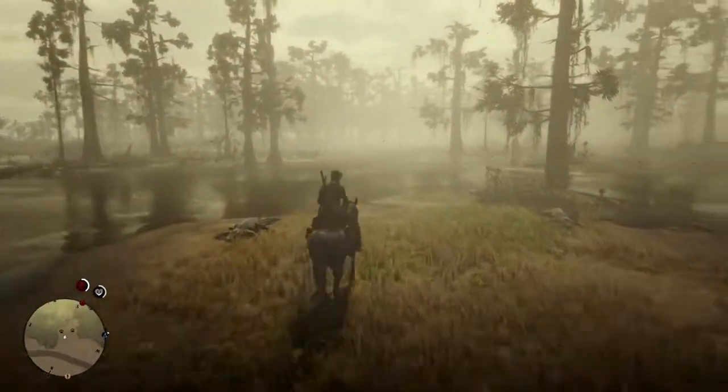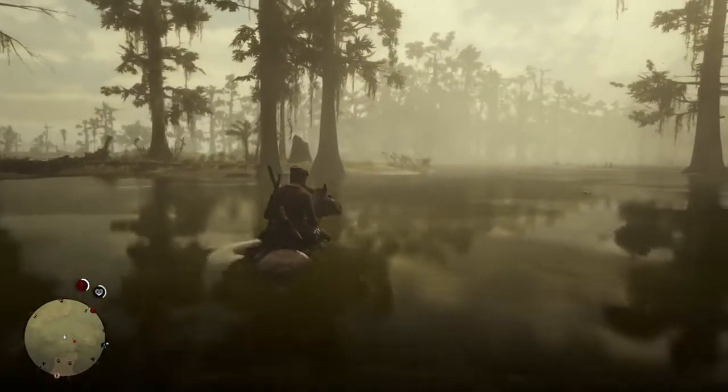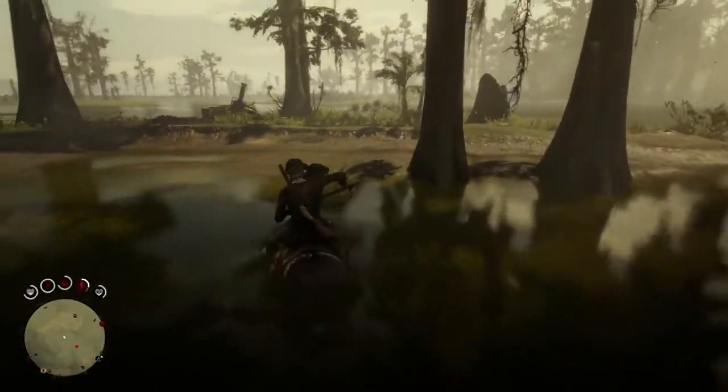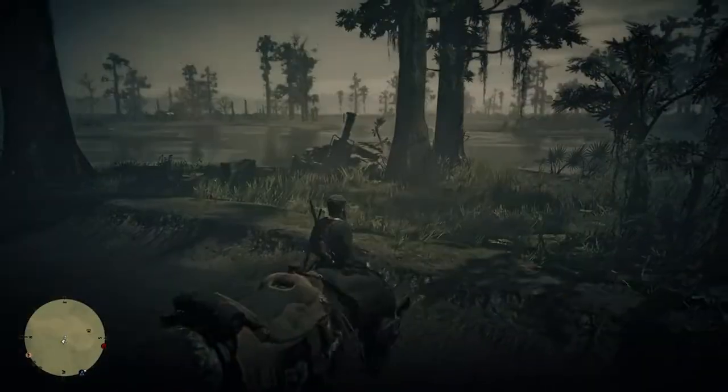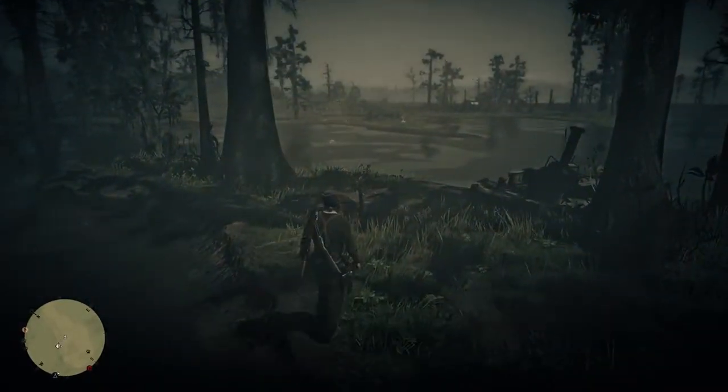It's going to be on this little island over here that looks like somebody's lived there — looks like maybe a boat sank or something like that, basically across the water. Always carry your shotgun because I had to kill at least five alligators. Turn on your eagle eye and you'll definitely find it.